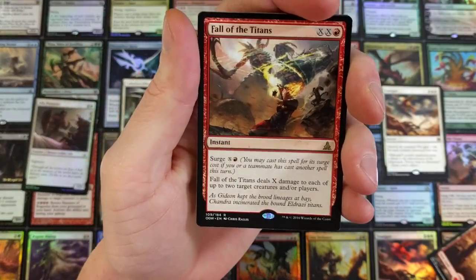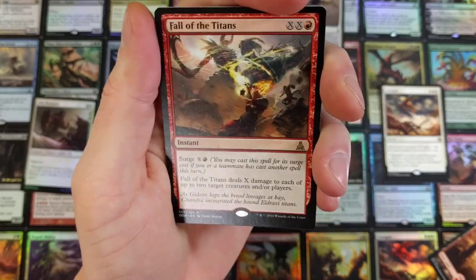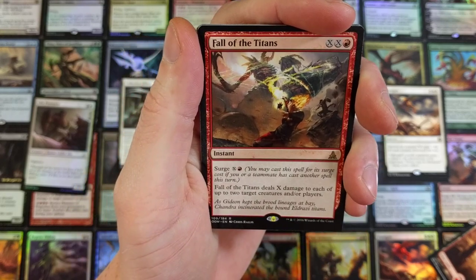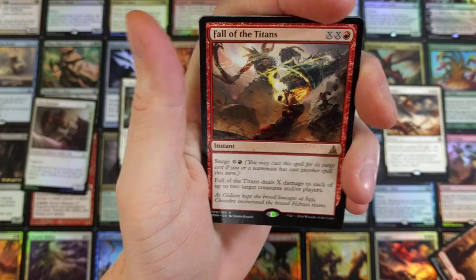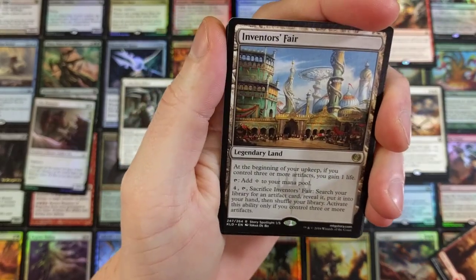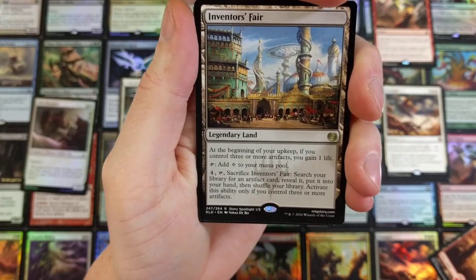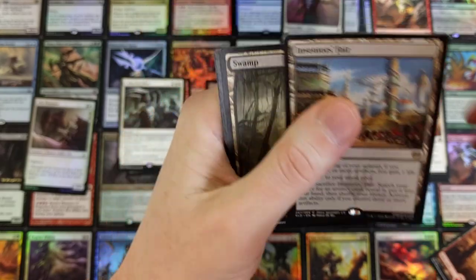Fall of the Titans — double X. Surge is X and a mountain. Fall of the Titans deals X damage to each of up to two target creatures and/or players. Inventor's Fair: at the beginning of your upkeep, if you control three or more artifacts, you gain one life. Add a colorless to your mana pool. For four, sacrifice Inventor's Fair — search your library for an artifact card, reveal it, put it into your hand, then shuffle your library. That ability only works if you control three or more artifacts.